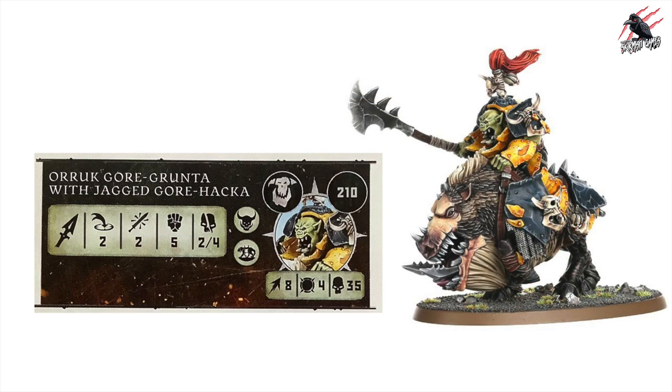Sticking with the Alliance of Destruction, we have the Oryk Gore Grunter with Jagged Gore Hacker — this model looks really good. At 210 points, movement 8, toughness 4, and a huge 35 wounds. He's got the Mount Rue Mark and one other Rue Mark. With the Gore Hacker at range 2, 2 attacks, strength 5, dealing 2 on a normal hit and 4 on a crit. Taking 35 wounds is awesome, and strength 5 is really nice — for 210 points this looks great.